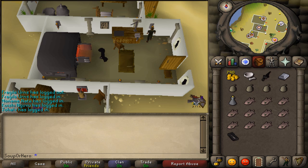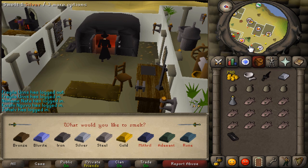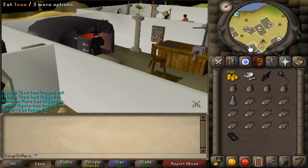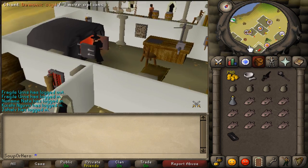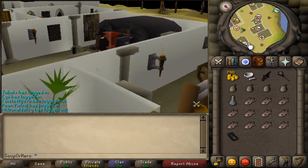Once you're at the furnace, go ahead and click on it. Use your silver bar on it and make a demonic sigil. Now you guys need to go gear up for the fight, so I'm gonna go to the bank and show you what I'm wearing.